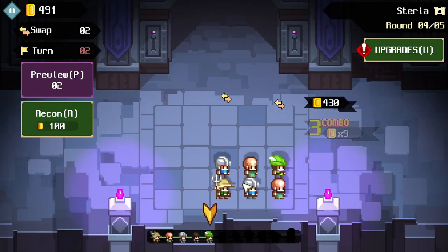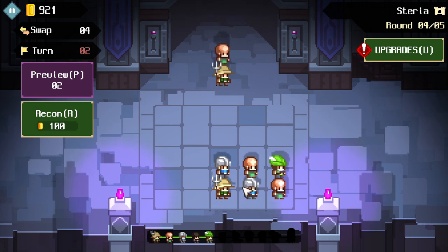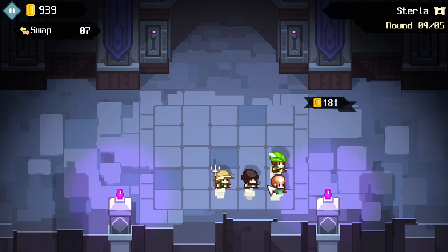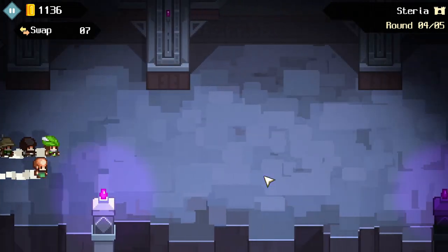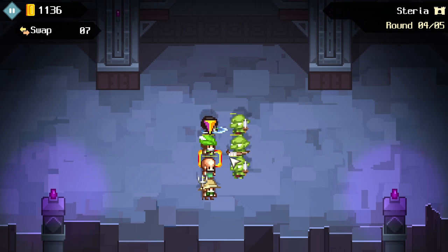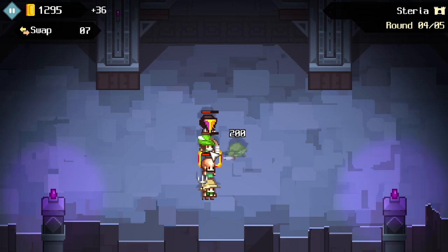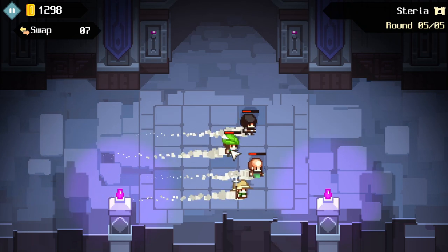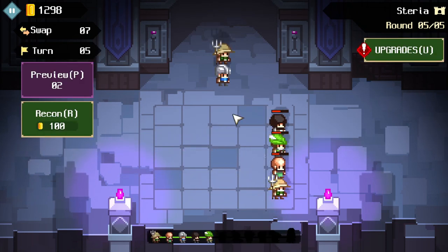Archer can attack from behind another unit — that makes sense. Drop that guy like that. This isn't good. I think I'd rather have more people, especially ones that can attack diagonally. Because this guy's kind of useless right there. I probably should have swapped the archer to the back, but this is the last round — let's make it a good one.